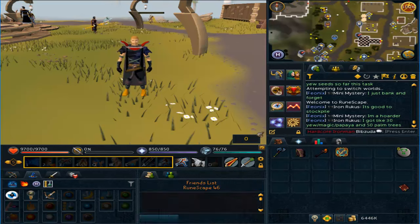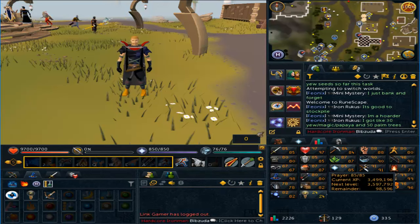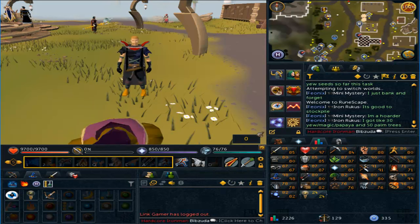That should be pretty cool. It's going to be my second 99 on the account, nothing too great really — it's not the hardest 99 to get. Slayer was much more of a grind and something I went for. 99 Magic just sort of happened over time with my Slayer and also with trying to gain money for my prayer.